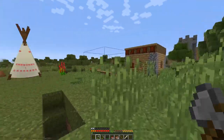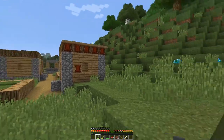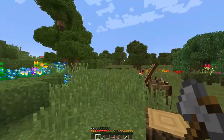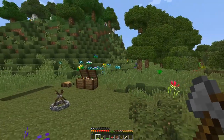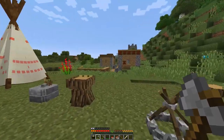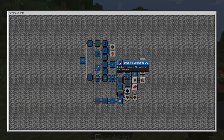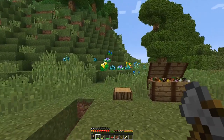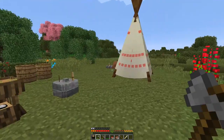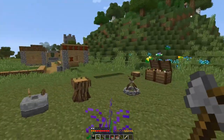Hey guys, what's up and welcome back to CevTech Ages episode 3. Today I have already been looking for that Darklands oak place. I found a place and got the achievement for finding the Darklands, but it didn't seem to be the actual one I need for the Darklands oak because I couldn't find it anywhere. It doesn't look like the pictures from the internet I've looked up either.